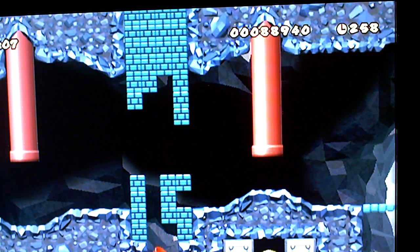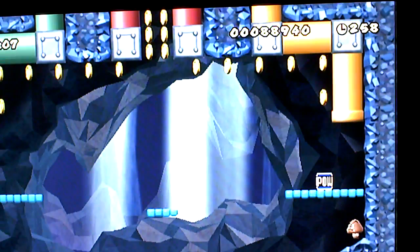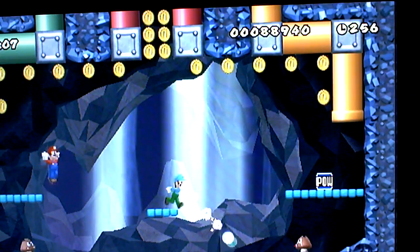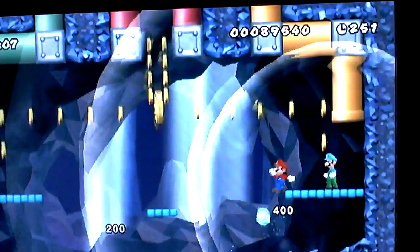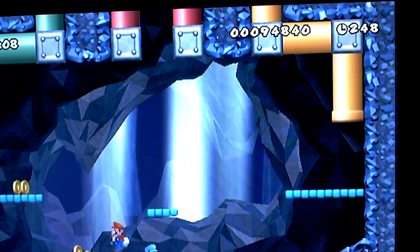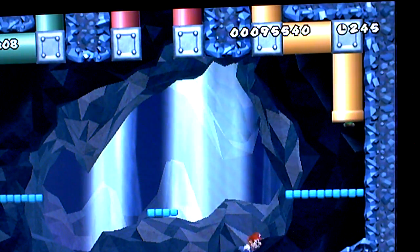As you can see, there's a star coin right there on the pipe, so just go inside the pipe — most likely it'll lead you to that coin. Inside, there's a POW and no obvious way of getting the star coin. Just hit the POW — there you go! I have no idea why I called it that.